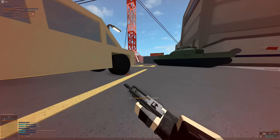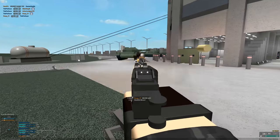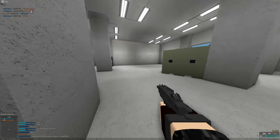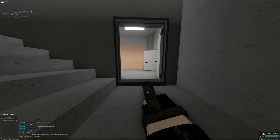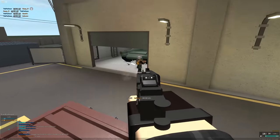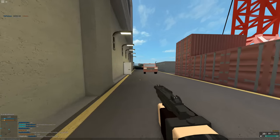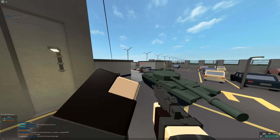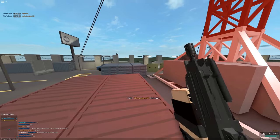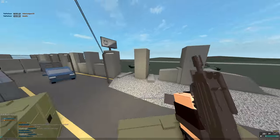People compare the normal Uzi to the MAC-10 because they look similar, but the MAC-10 shoots at 1050 RPM and the normal Uzi at 650 — that's a huge gap. If anything, the Micro Uzi is closer to the MAC-10, but even then the MAC-10 is a primary that can two-hit kill headshot in CQC, has better recoil, better damage, and more bullets. The Micro Uzi is a secondary with fewer bullets, less reserve ammo, but more fire rate.